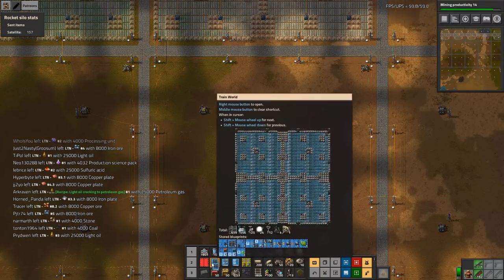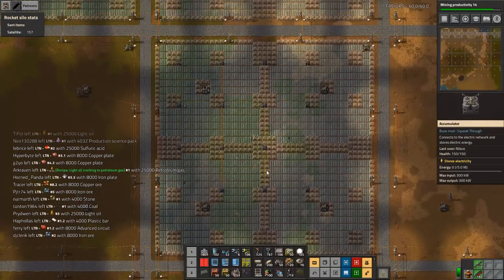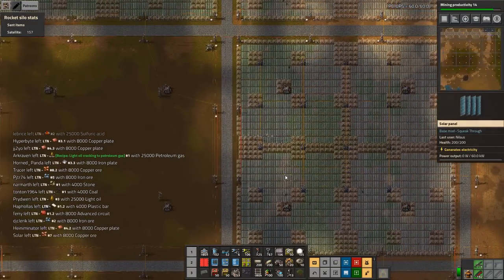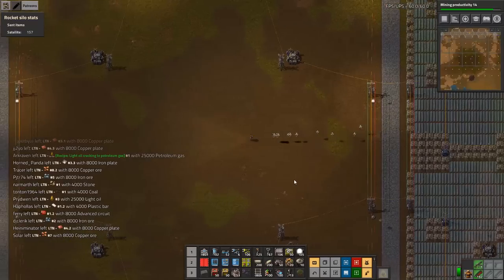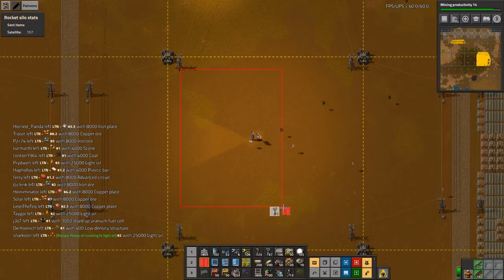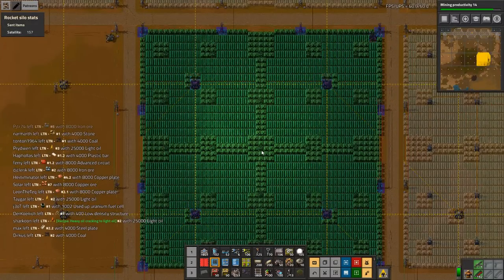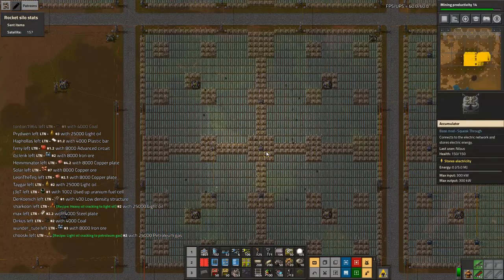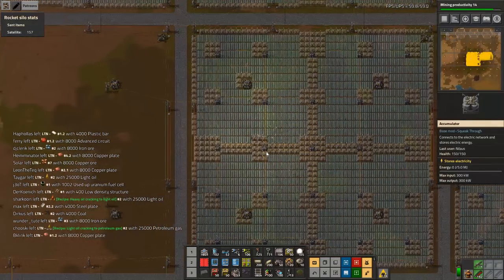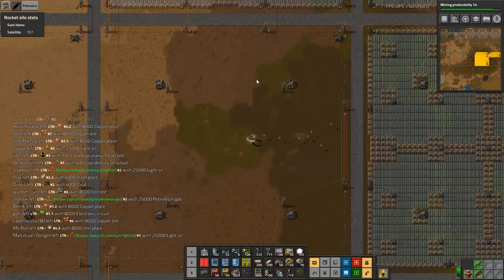It's always a challenge to figure out where to place solar panels, but the easy thing to remember is it's so easy to remove them. If you place something somewhere and want that space for something else, just remove it and move on. We've got 31 — easy.